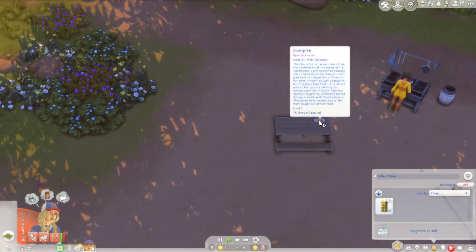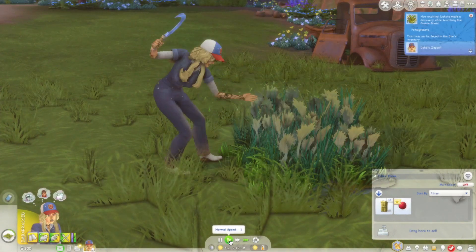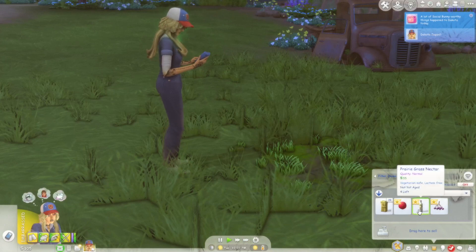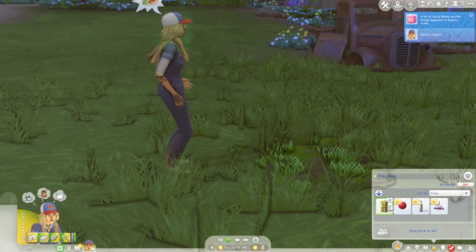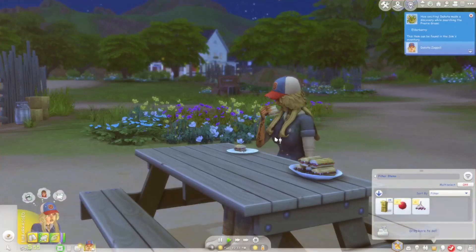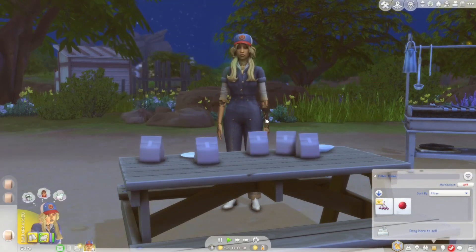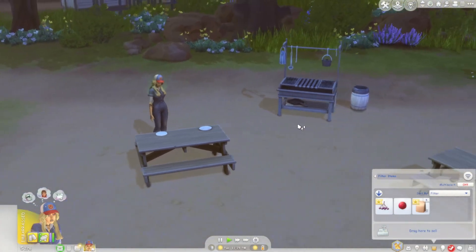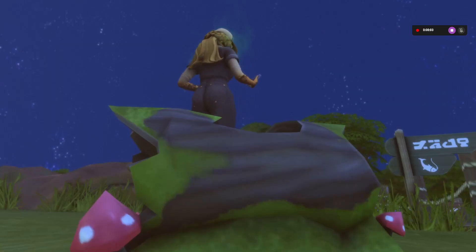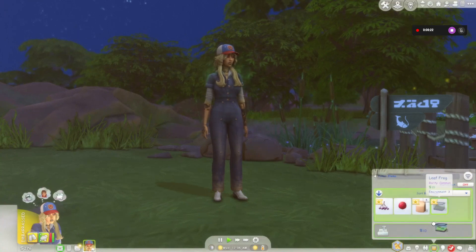Somebody is grilling here and they made some food. She just peed herself — it happens, people pee on themselves, just have to keep going. We have elderberry, some wine, pomegranate, and some grass. Let's eat first, then sell that wine bottle. Pack all of this into sack lunches. Oh, there are frogs there — let's get some frogs. Stop being on your phone! Okay, we have a frog — let's sell it.